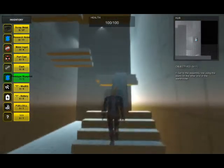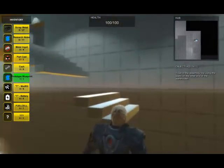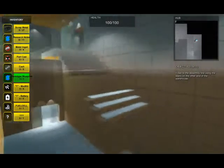A section of the staircase has collapsed. The player must use the steel beam as a bridge in order to cross it, then jump the rest of the way.